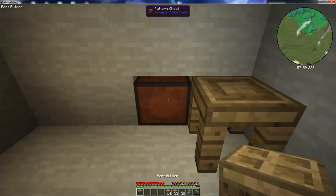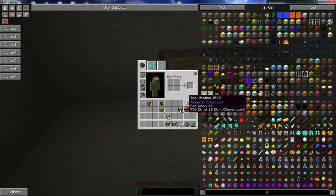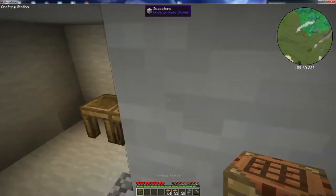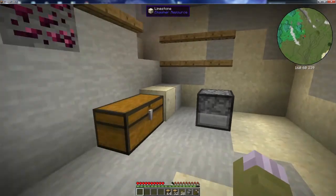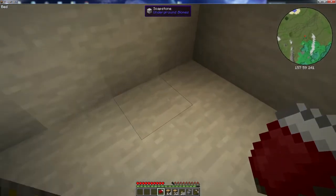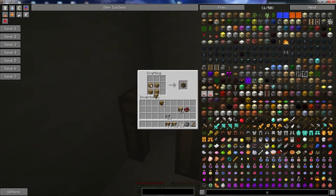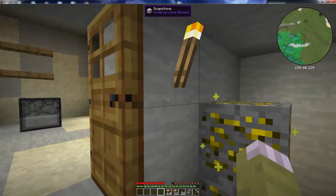Now, with the parts chest, you want somewhere beside it the part builder. The reason is if there is a pattern chest next to a part builder, you will have full access to what's in the pattern chest from the part builder directly. And finally, the tool station. We have a full Tinker's Construct set of tools here and a small little room. We'll take our bed and put it in here. And if we have just enough wood planks, we will make a door. And we have a nice little hole in the wall.